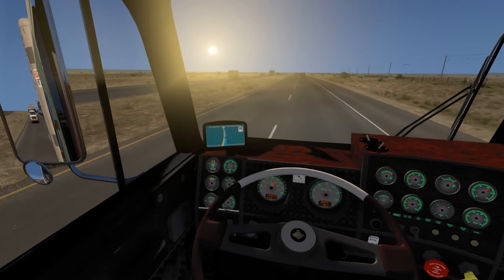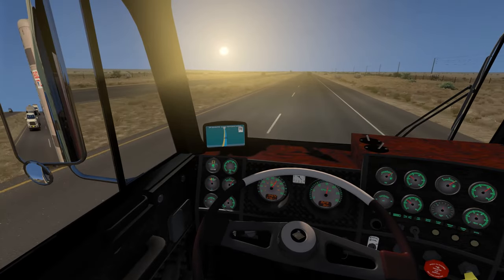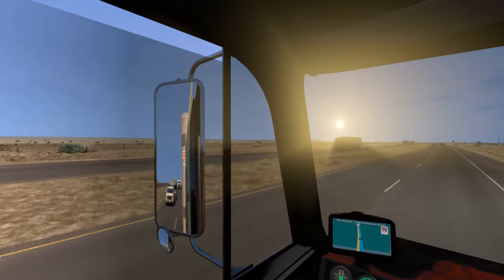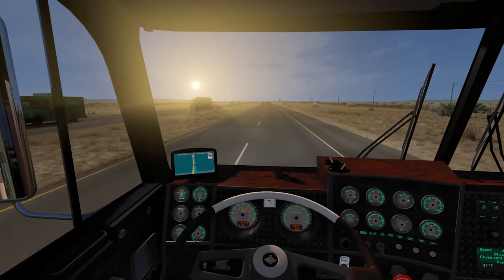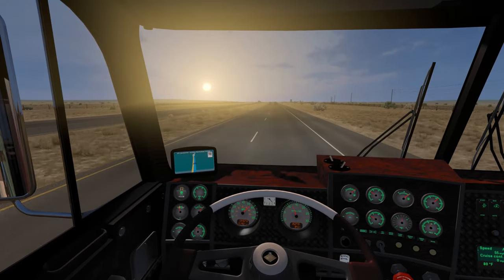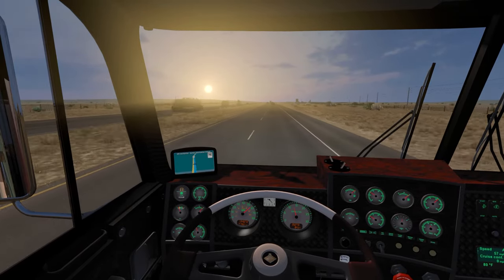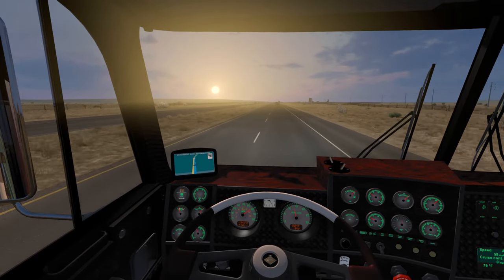As you guys can see we got that sunset going right in front of us. I kind of wish we had working sunshades in this truck, but we don't. We do have working windows though — that is awesome. A lot of the modded trucks now actually do support the open windows, which is amazing. I remember back when it first came out some trucks had them and some didn't, but now a lot of the modders are creating theirs with open windows, which I think is super cool.